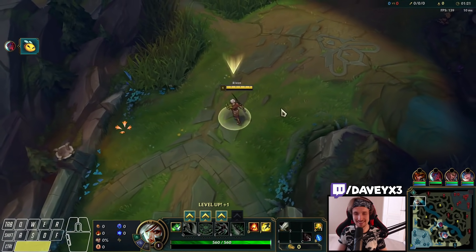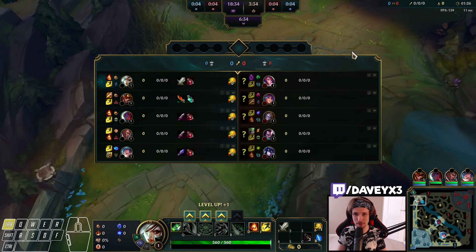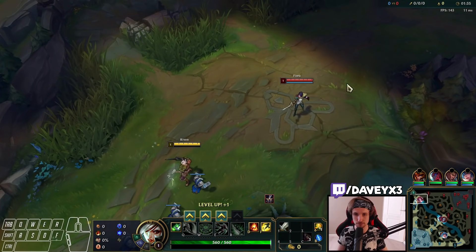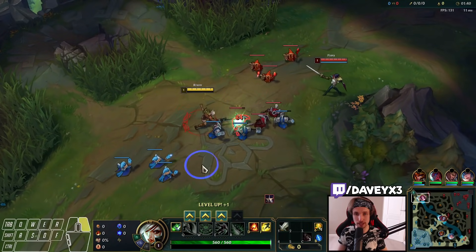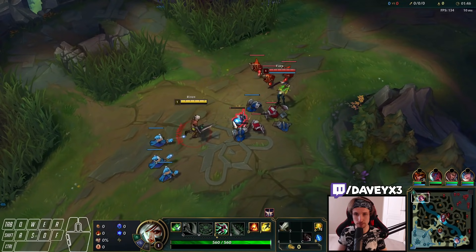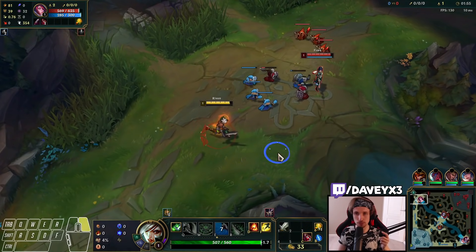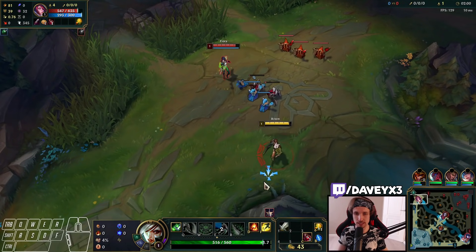Alright guys, today I'm going to teach you the biggest skill matchup of Riven top lane, which is the Riven versus Fiora matchup. For this we have the Conquer page, pretty classic. We also have Transcendence and Gathering Storm. Riven versus Fiora is, in my opinion, a fun matchup because it heavily comes down to whoever plays it better basically wins. If you can successfully sidestep the parries and constantly shield away the Fiora Qs and have good trades over and over, it's actually a very easy matchup.